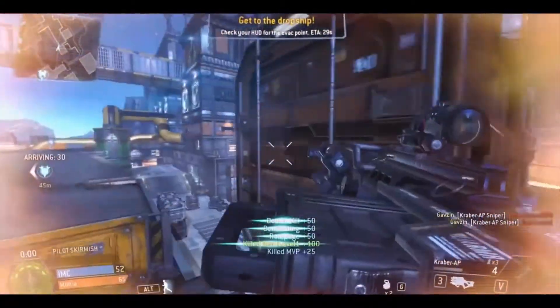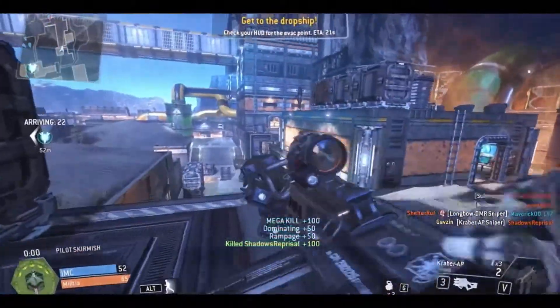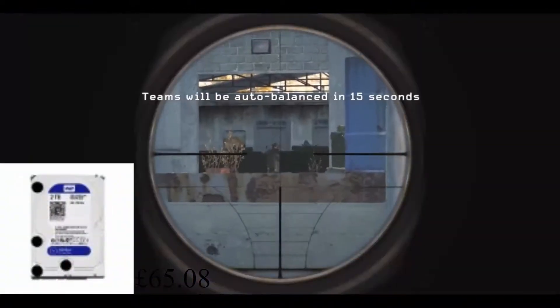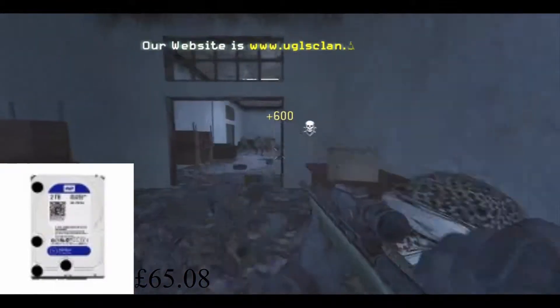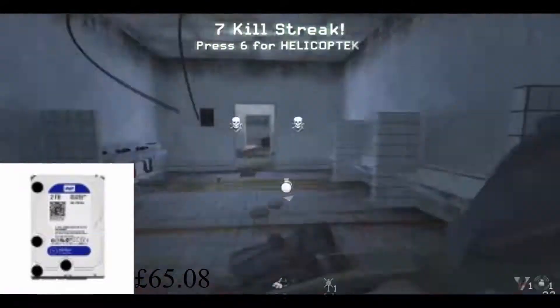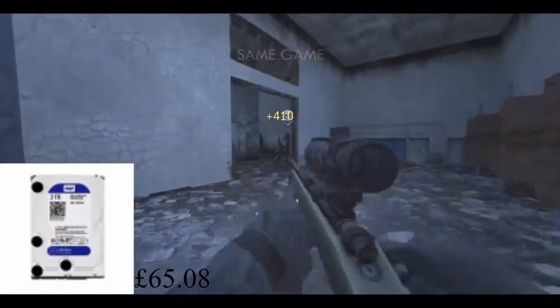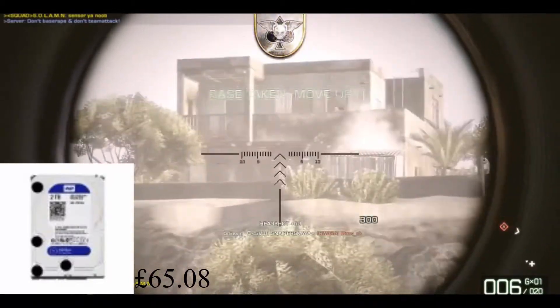Next up we have the hard drive. We have a Western Digital Blue desktop 3.5-inch internal hard drive, SATA 6 gigabytes per second. It's a 2-terabyte hard drive. It's fairly fast because it's SATA — I'm not sure which SATA grade it is — but it's obviously a hard drive, so it's not as fast as an SSD. But it's decent.